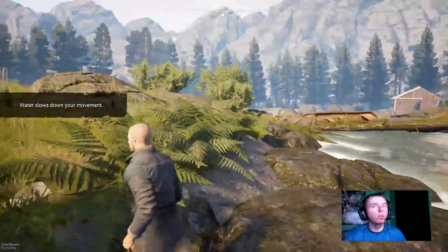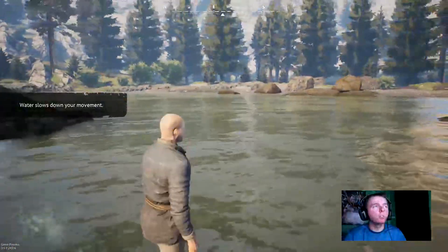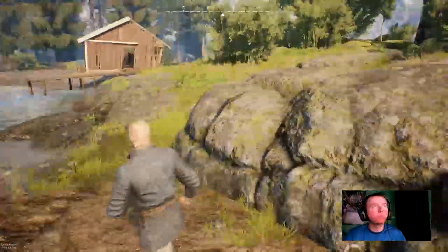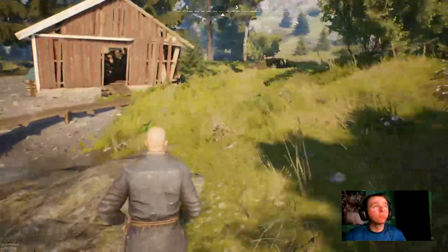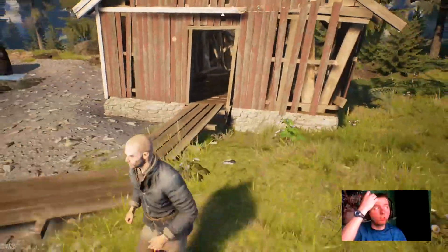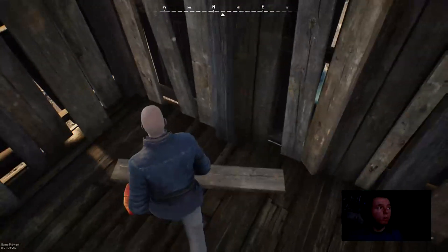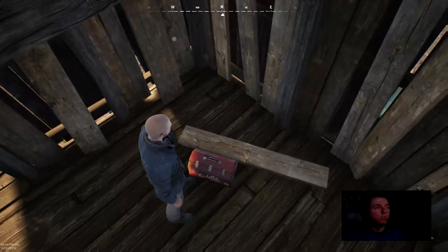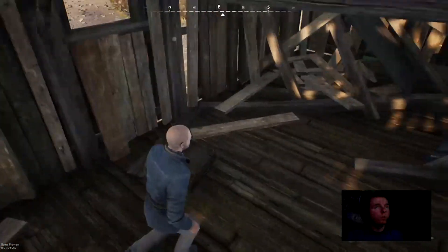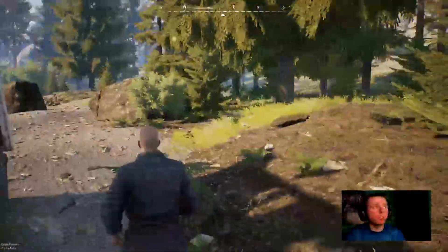Water slows down your movement. There's a shack over here — there might be valuables in here. He just falls right off. You can't loot this? Oh, it glows to symbolize you can loot it. So we got some wooden parts. I guess you can build your base this way by collecting material? It's the way it seems, that is — I could be totally wrong.